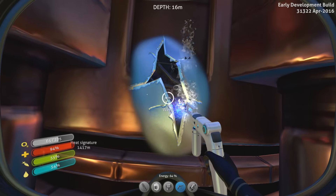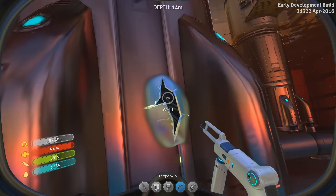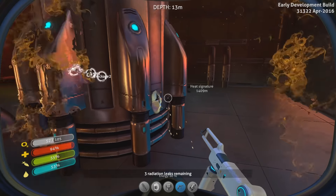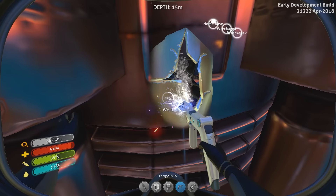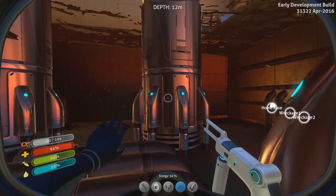Heat signature at 1417 meters. Containment breach repaired. Further breaches detected — that wasn't there before. So I am inside the spaceship Aurora, trying to patch all the radiation leaks so I can go above water level. Containment breach repaired. Further breaches detected.